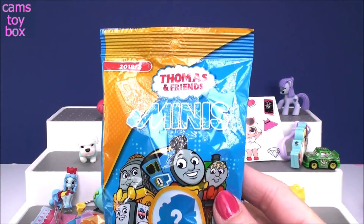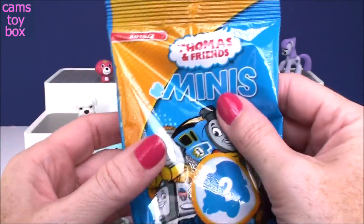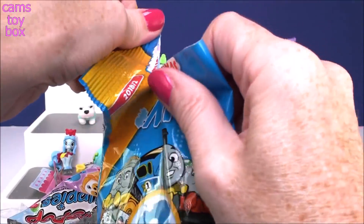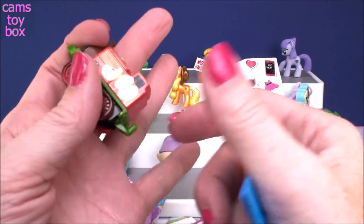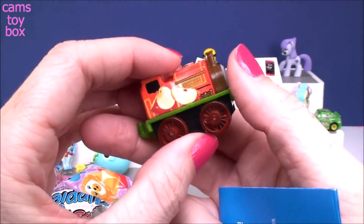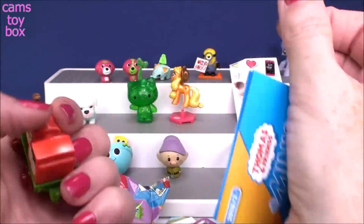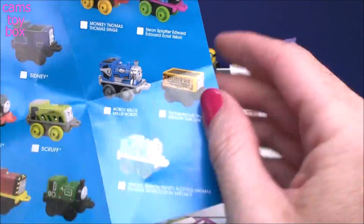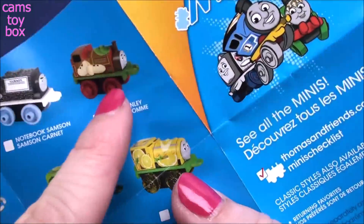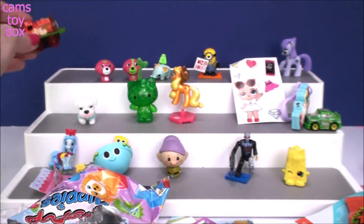Our next blind bag is Thomas and Friends minis — super super cute, contains one engine, and there's a checklist too. Check it out — this is Stanley but he's got apples on him! How cool is that? They're real working little trains, so they're definitely collectibles but you can also play with them, which is probably the best kind. It is Apple Stanley — really really cute, especially if you're a Thomas fan.